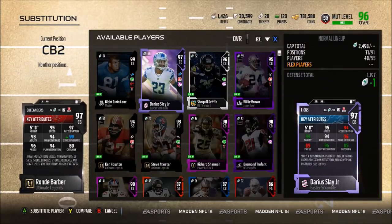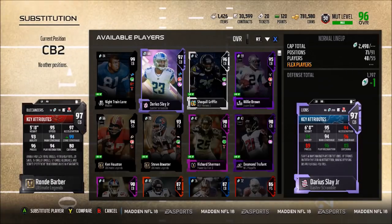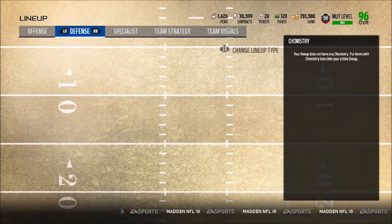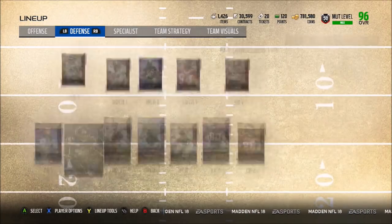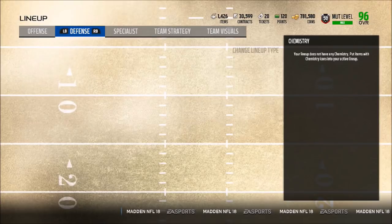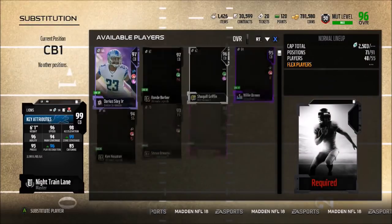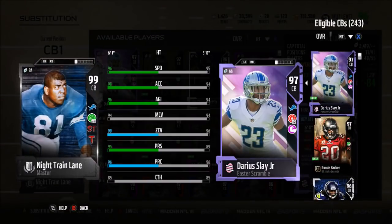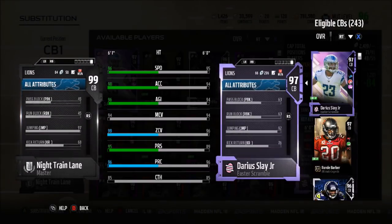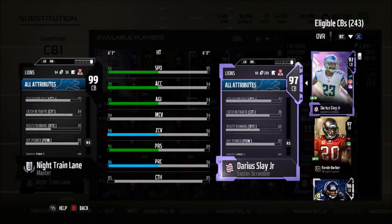Do I want to put Slay or Ronde in the slot? Ronde has way better press - 99 zone, 95 speed, 97 acceleration. I feel like I should keep Ronde on the outside because that press is needed a lot on the outside; in the slot it's not really needed as much. So I'll put Slay in the slot. Now let's look at Night Train Lane with all the chemistry boosts - he has 99 zone, 96 play recognition, 96 awareness, 72 power movement, and 99 pursuit! That is amazing - he's definitely going to take some really good angles going in for tackles.